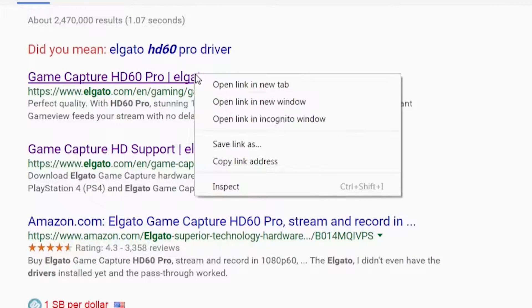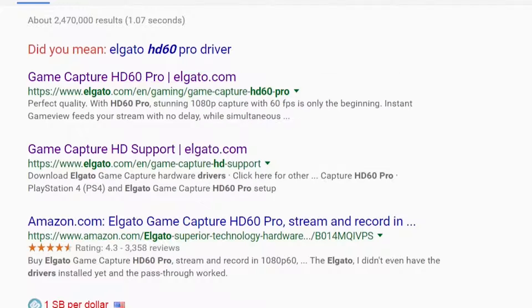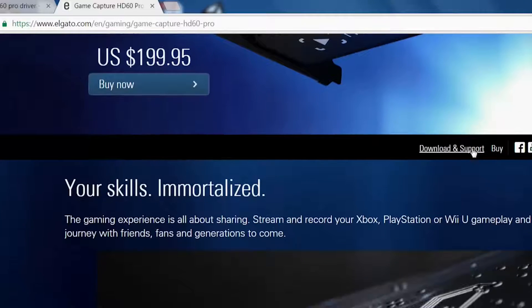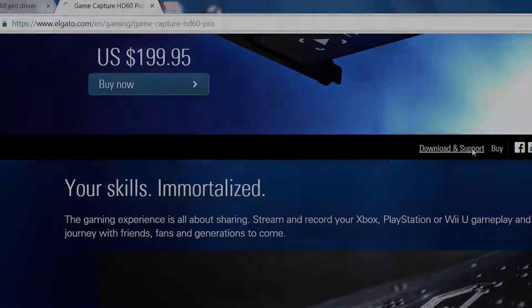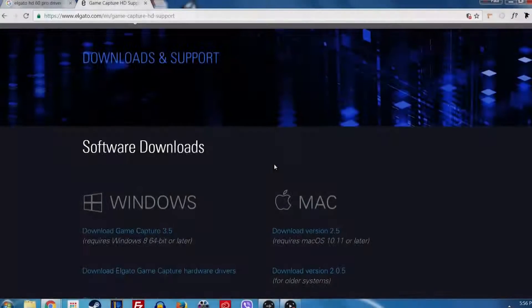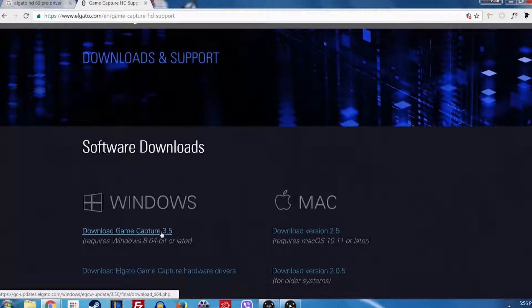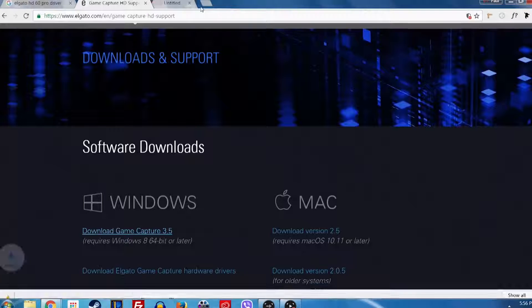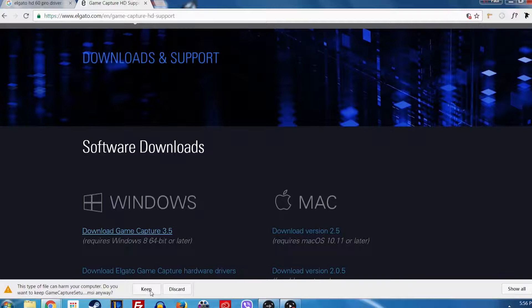Hey, how's it going everyone? This is Kofa Gamer again. In this video, I'm going to show you how and where to get the Elgato HD60 Pro driver for your Windows. This one is for Windows 8 on this website right here, and then there's also another link on their website where you can get older versions of Windows like Windows 7 and below for your Elgato.